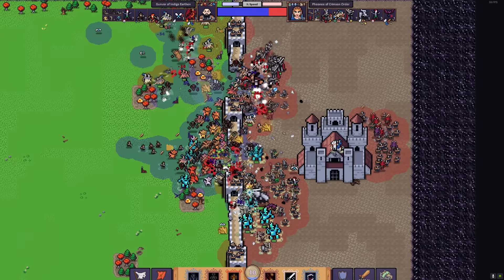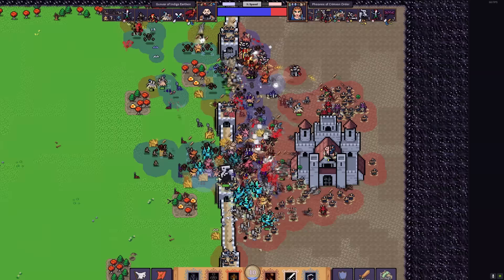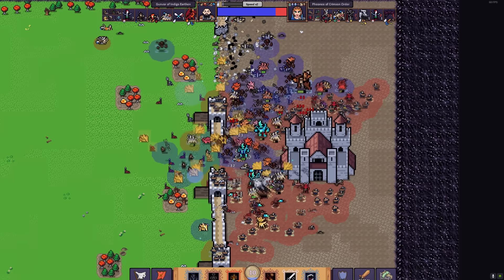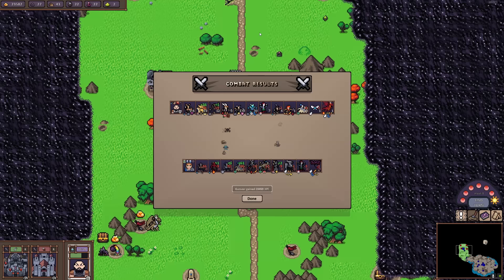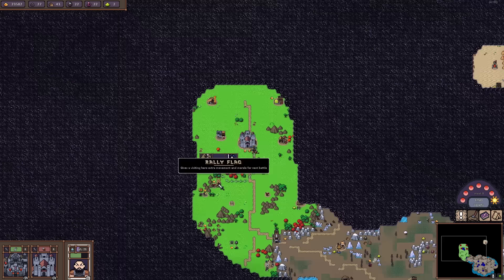Gunvor, you magical boy - you've hardly taken any damage. You're still up to like three quarters of your life. Who knew having 3,000 health would be such a great benefit? That's another glorious successful battle - you even get to level up. It looks like we've actually captured their town. There's a very real chance we've just accidentally completely destroyed the game and won it without actually having to do much fighting.